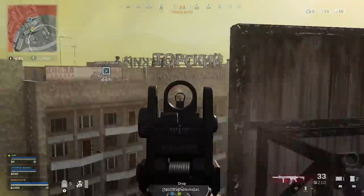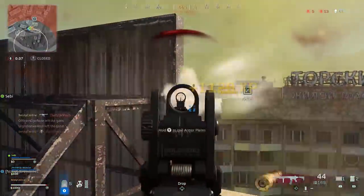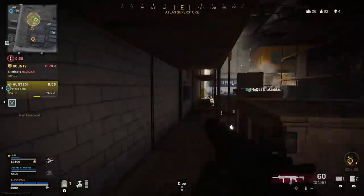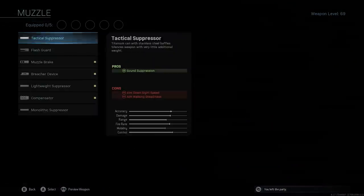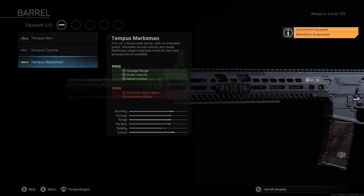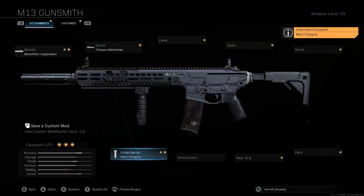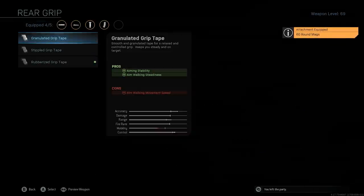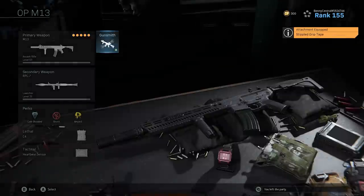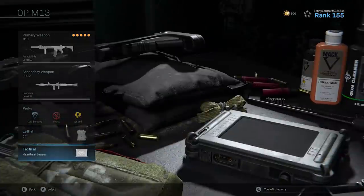My eighth loadout is the Overpowered M13 build. I honestly feel the M13 gets overlooked a lot in Warzone because players prefer the M4 or Grau, but it has great mobility and is definitely one of the better weapons in the game — a great loadout if you want to mix things up. On the M13 I use the monolithic suppressor, the Tempest Marksman barrel for increased damage range, bullet velocity, and recoil control, then the Merc Foregrip for hip fire accuracy and additional recoil control, the 60 round mag, and stippled grip tape for faster ADS and sprint-to-fire speed. Paired with the RPG secondary, cold-blooded, ghost, and amped for perks, along with C4 and a heartbeat sensor.